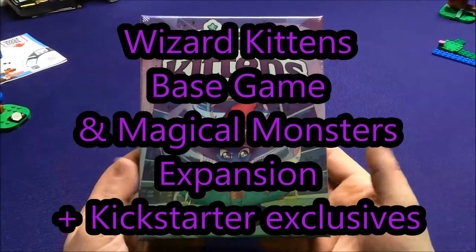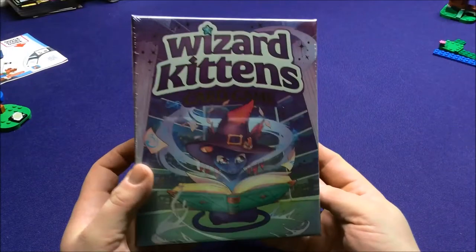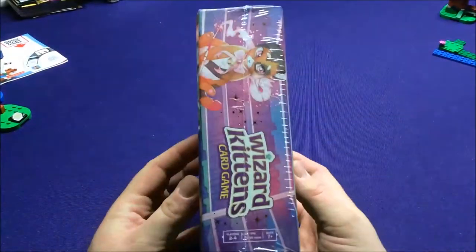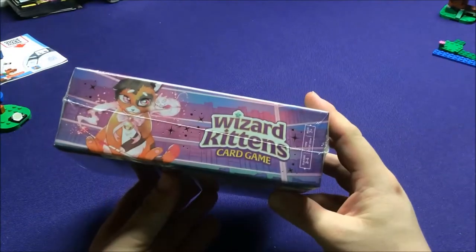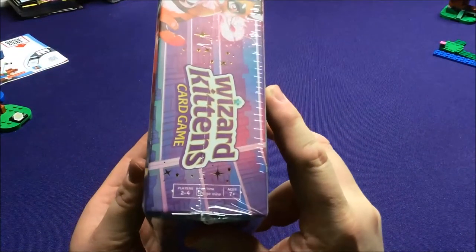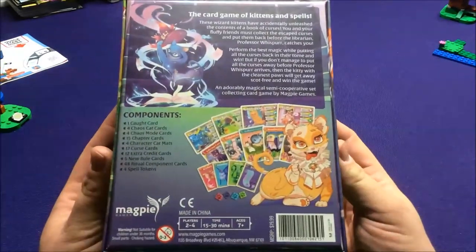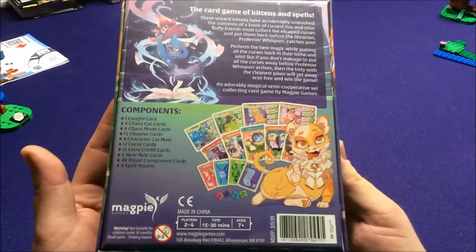Hey everyone, it's Jason. This is an unboxing for a brand new game I just got through my Kickstarter — Wizard Kittens the Card Game. It's a bunch of cute little kittens, has some magic, 2 to 4 players, 15 to 30 minutes, 7 plus. It's a super complicated game — it's by Magpie Games.